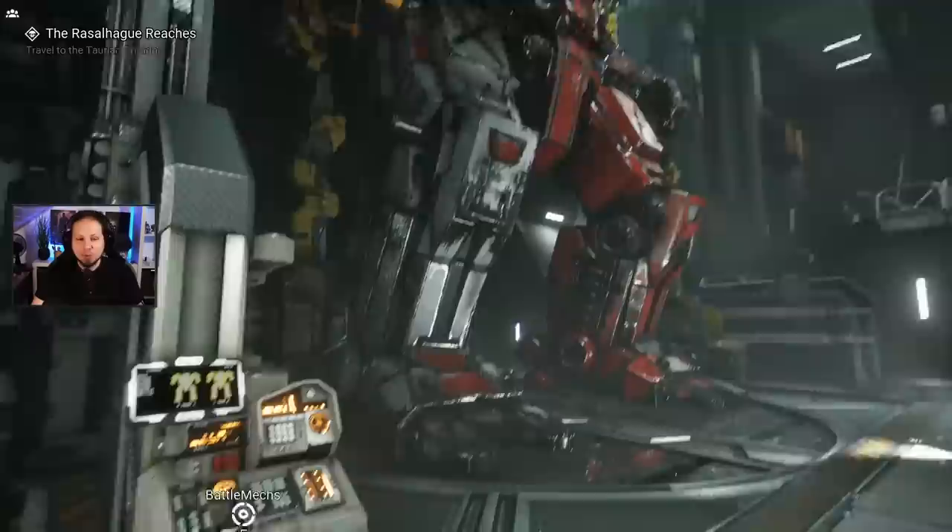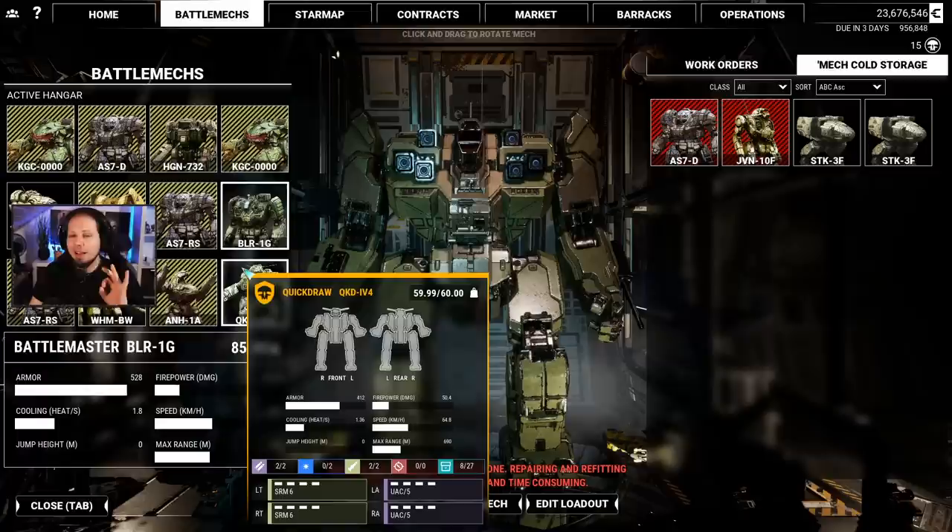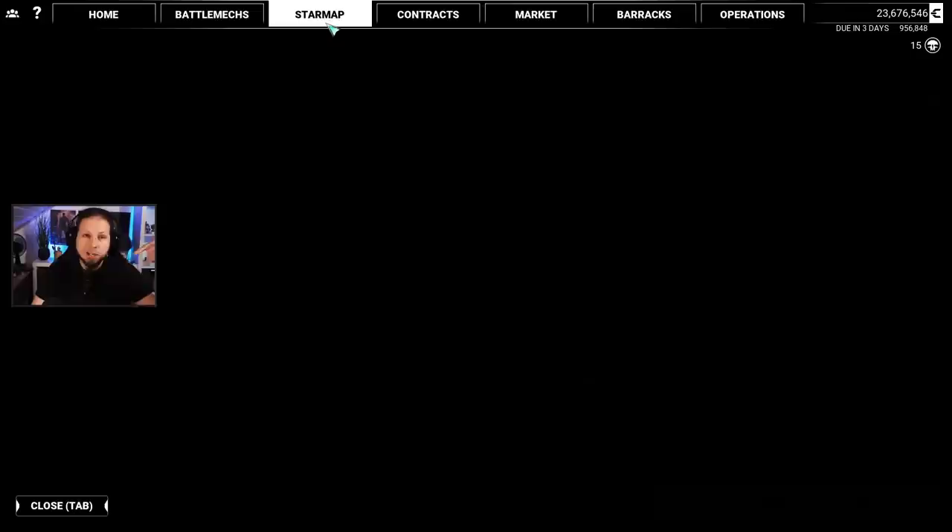Hello McWarriors, how is it going? Welcome to another episode of McWarrior 5 Mercenaries. Today I have something special for you guys, because there was a request that I should build a double AC-20 King Crab. And that's exactly what we are going to do.